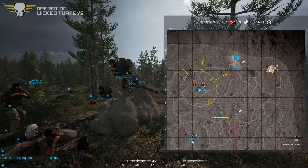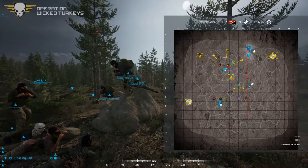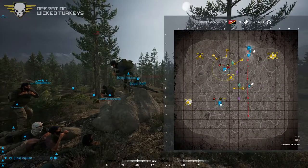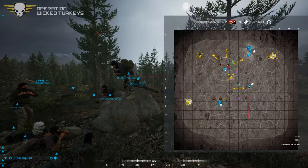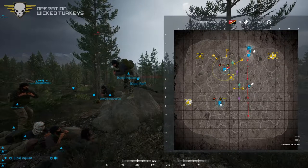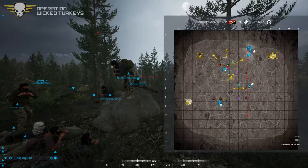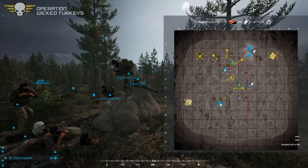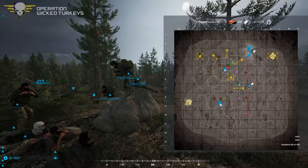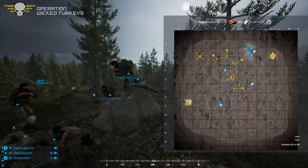Rules of engagement: contact first — wait for your squad leader to tell you to shoot or not to shoot. But if you're in immediate danger, meaning the enemy is on top of you, then you are free to shoot, then call out your contact report. It's going to be sneaky, that's the main idea. Copy? Copy — that's solo copy.